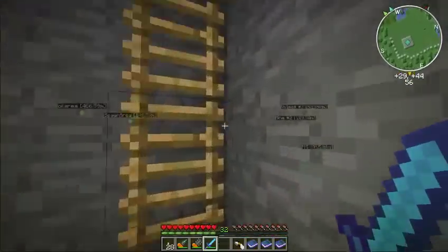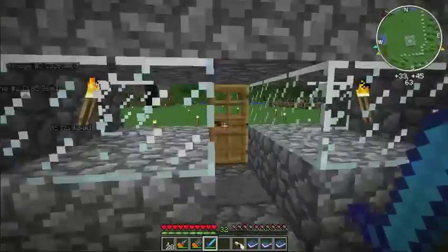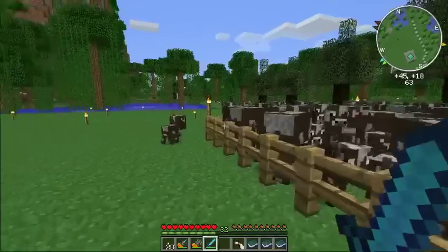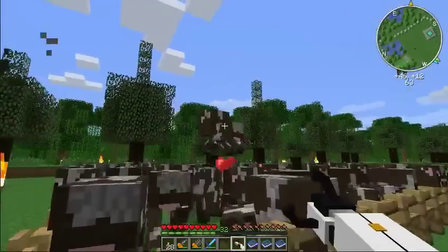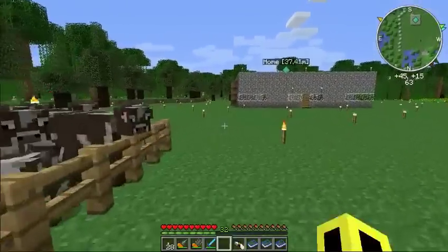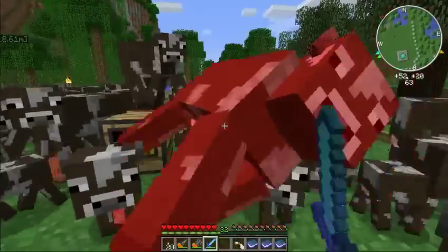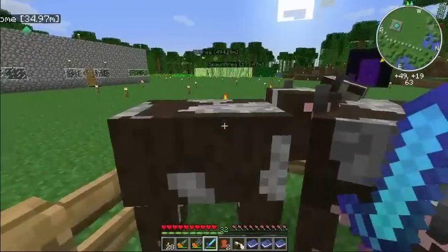Let's go check on our feed station, because I think that will probably be a little bit out of control right now. Oh yeah, here we go — that's a lot of cows. Probably should have kept a bit of a closer eye on that. They're all trying to escape. Let's get in here and cull some of the herd. I'll kill most of the adult ones and then just leave the babies to mature.